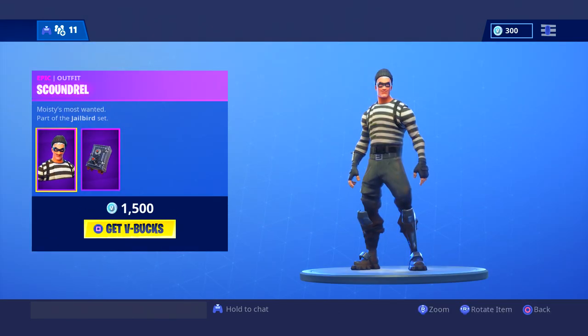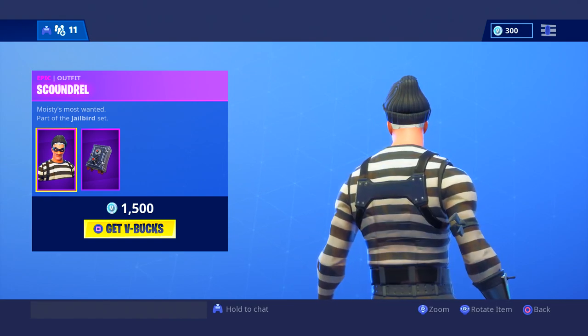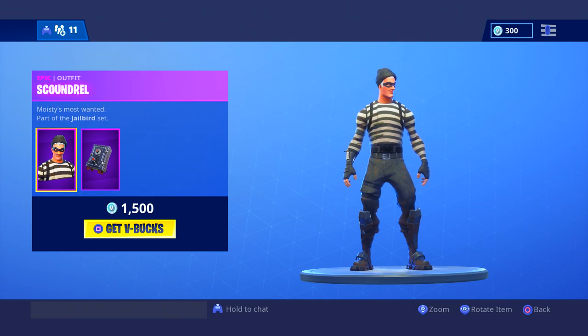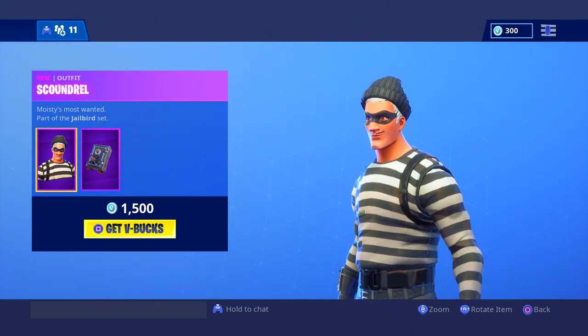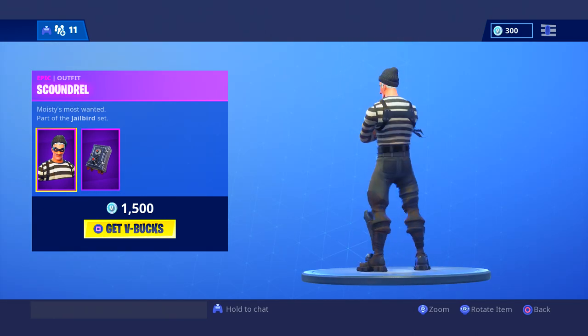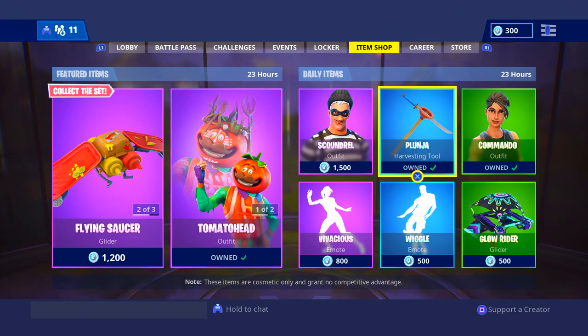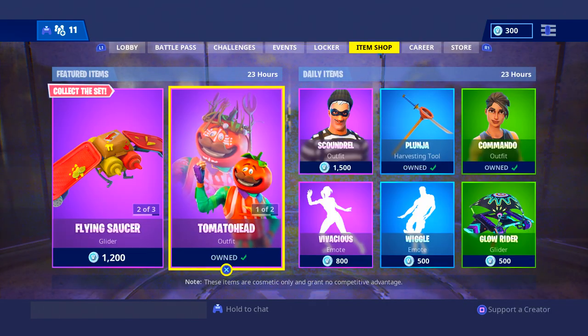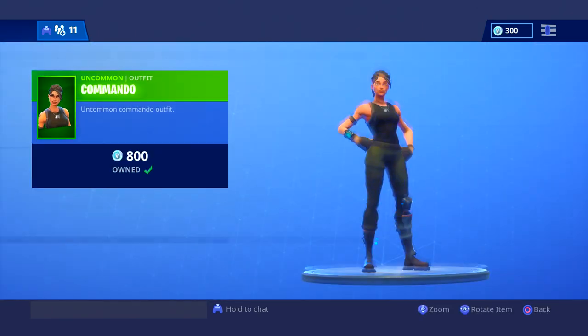Scoundrel — my friend that I've been playing with recently uses this skin. It was funny because he was talking about how this skin hadn't returned in a minute, and then they just returned it. So that's pretty coincidental, but it's a great skin. It matches the Black Knight shield very, very well. The plunger sounds like this — it actually sounds like a plunger.